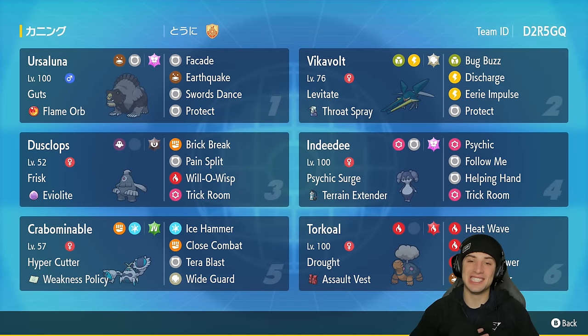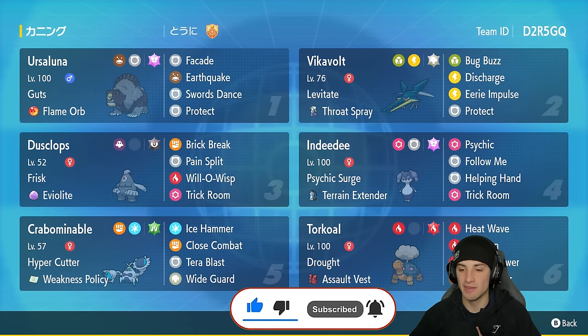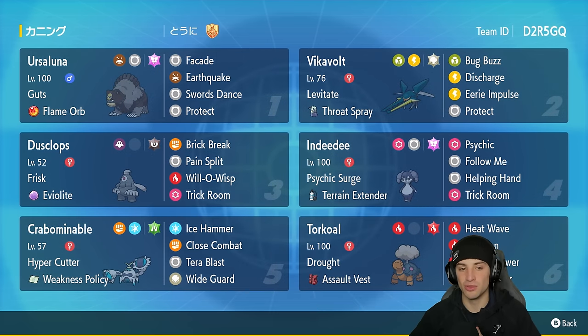What's going on YouTube, Jeans here back again bringing you guys some more competitive ranked double battles for Pokemon Scarlet and Pokemon Violet. In today's video we are having some fun with an off-meta Trick Room. We are rocking out with Crabominable on the ranked ladder. If you enjoy the content, make sure you support me by leaving a like and clicking that big red subscribe button.